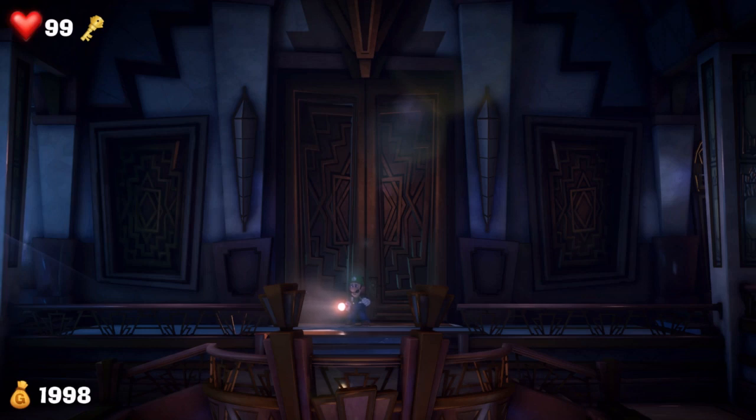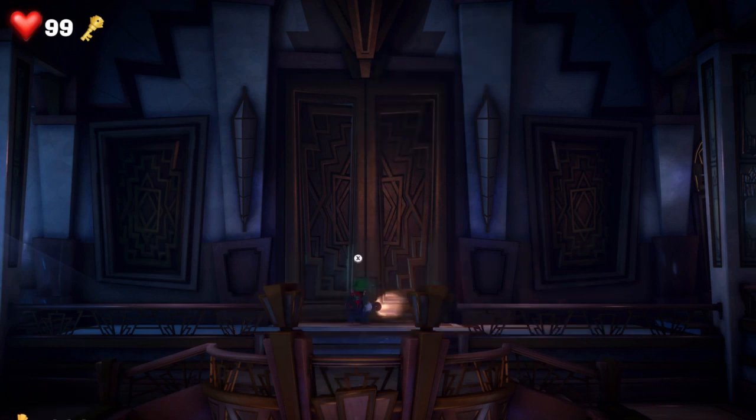What up, nerds, and welcome back to Luigi's Mansion. So we just learned that all of our friends are in portraits thanks to King Boo. We captured a few ghosts, and now we are going to unlock this big spooky door.